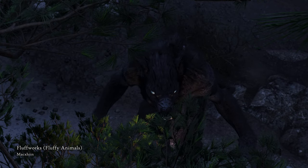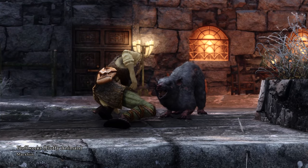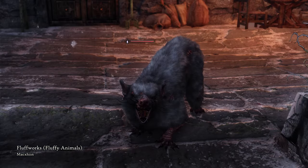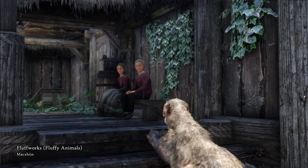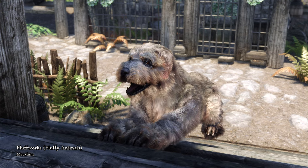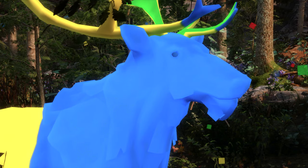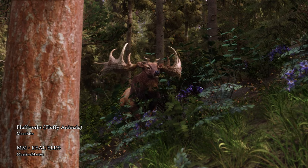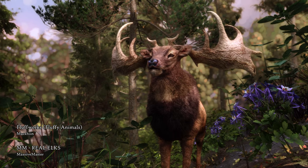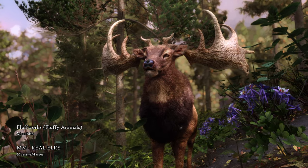We're going to fluffify pretty much every hairy animal out there, but don't worry if it's too much for you. You can also get only the textures and forget about Fluffworks completely, or use xEdit and delete the entries for the animals you don't want to be fluffy. For the elk and the deer, MM Rill Elks is the perfect classic retexture. With Fluffworks, they're truly high quality and majestic, and makes me think of Red Dead Redemption 2.